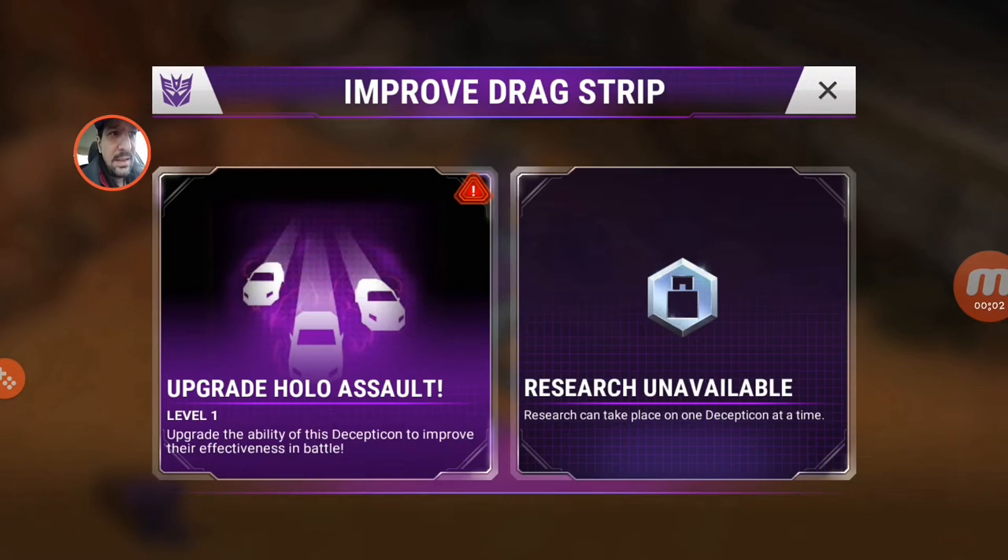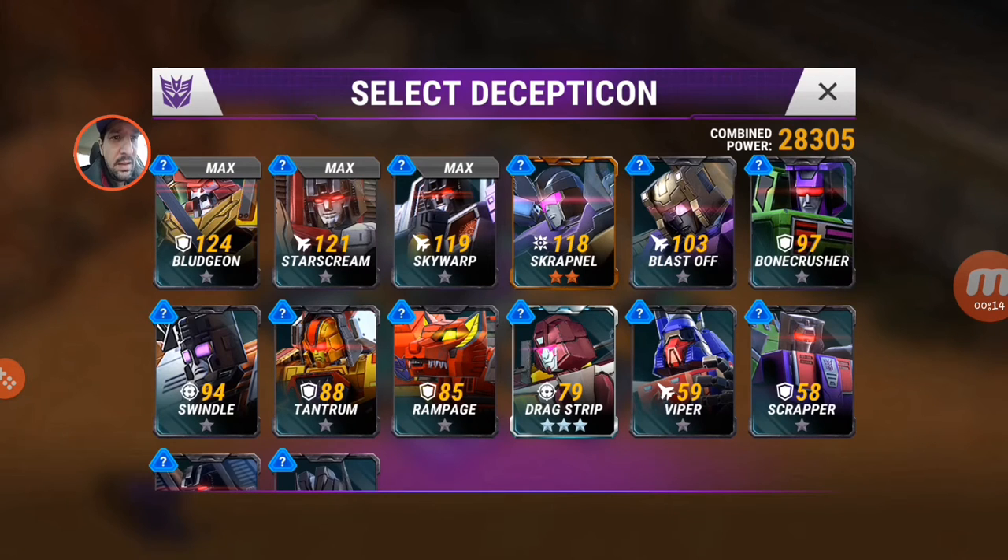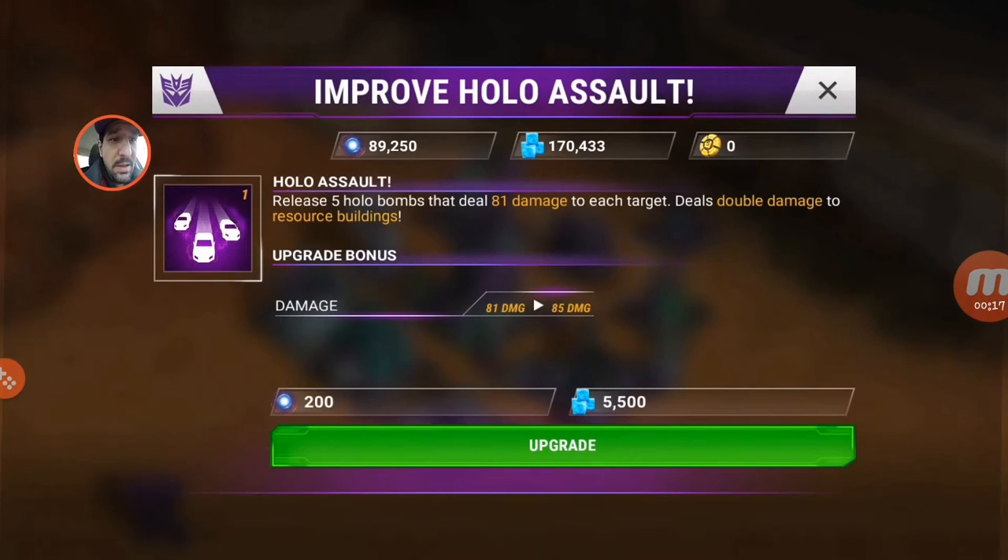Hello friends, I thought I would show you here real quick three star Drag Strip. He starts at 79 power, 32.4 damage, 284 health, 1.8 speed. What we're gonna do is upgrade his ability just a little bit, my friends.